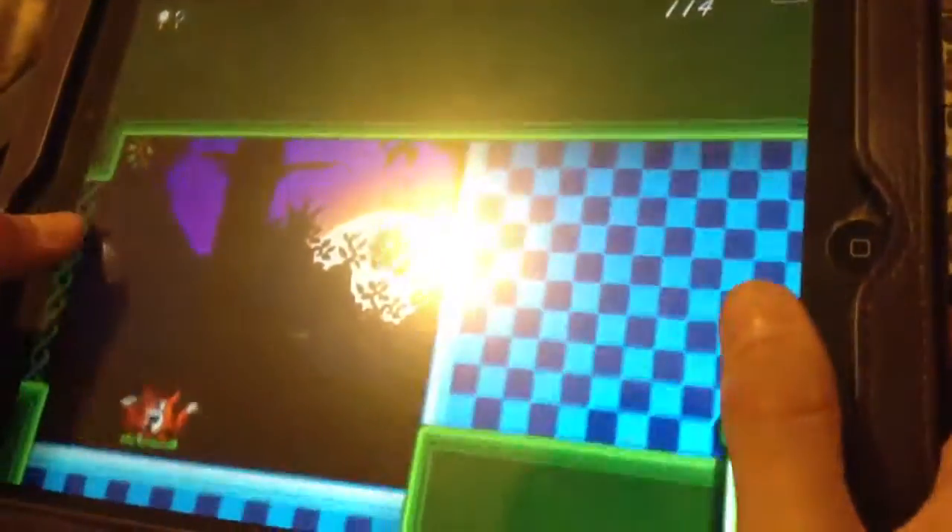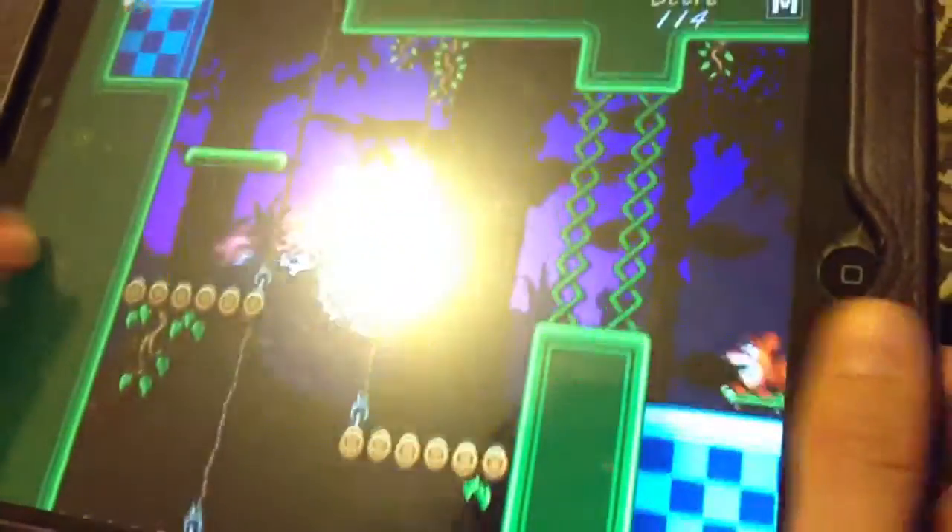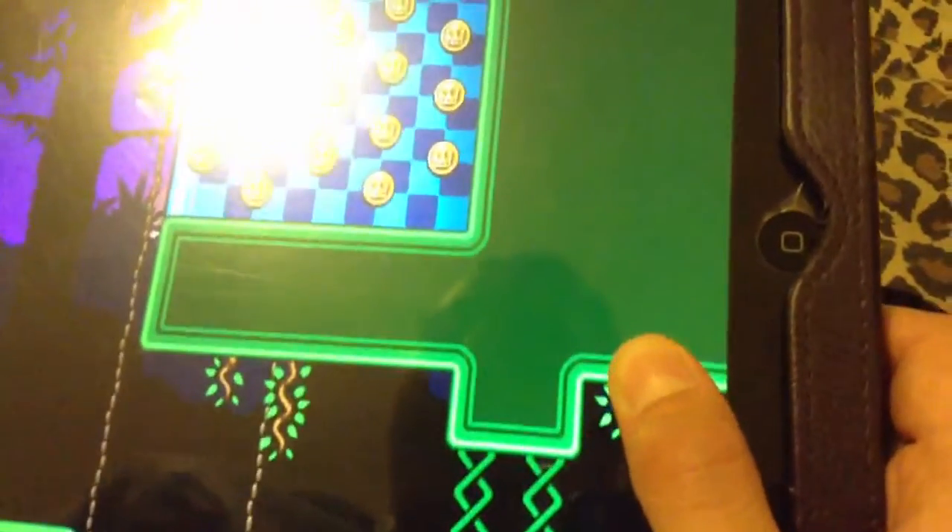Now just press the home light and come back. You'll be coming back, and then you see — you saw the platform earlier. Now you'll see it. And this is the secret level.